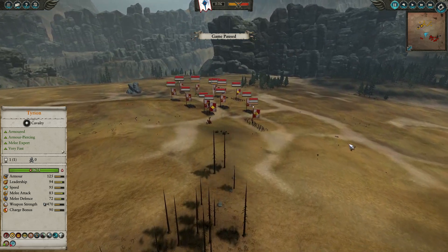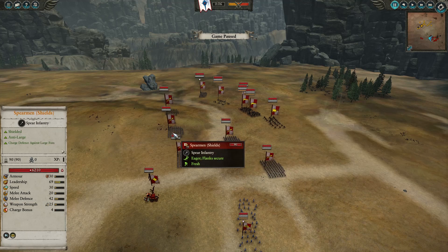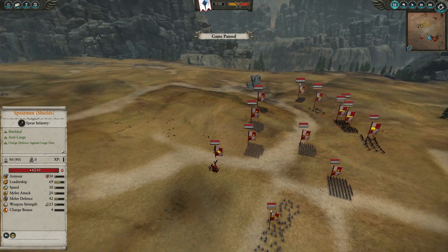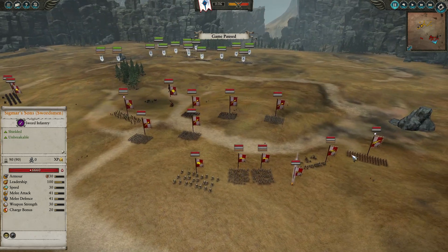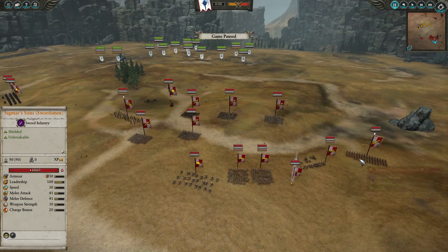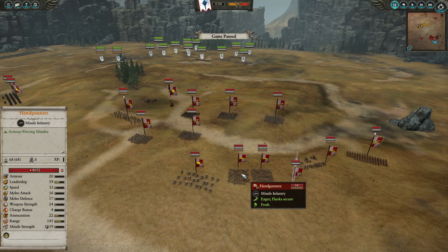For my opponent, let's see what he has. We have a lot of spearmen — five units of spearmen with shield — so a weak frontline but a lot of ranged units and some cavalry. We have Sigmar's Sons, an auto-pick unit in my opinion, a Hellstorm battery, a rocket battery, and two hand gunners.